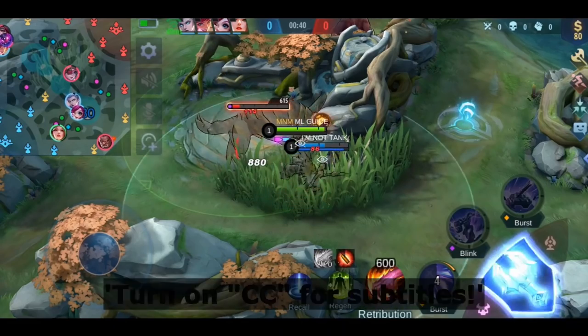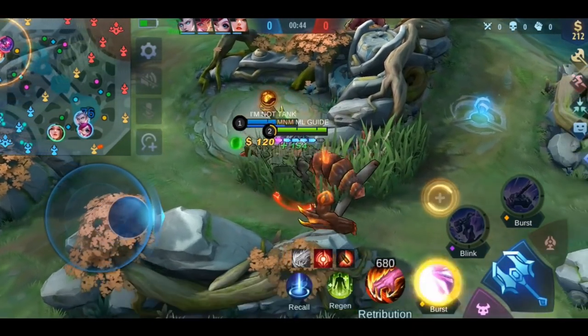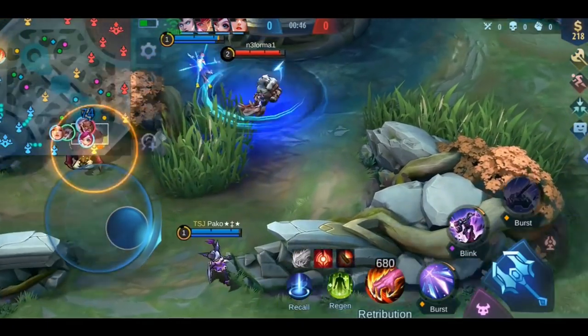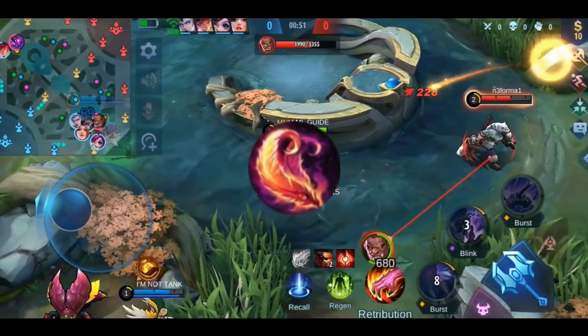Hello my friends, welcome to the twelfth episode of the item guide series. Today we will talk about four mage items: Divine Glaive, Genius Wand, Clock of Destiny, and Blood Wings.